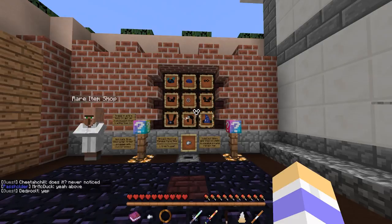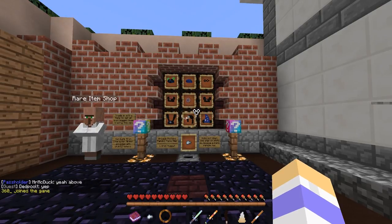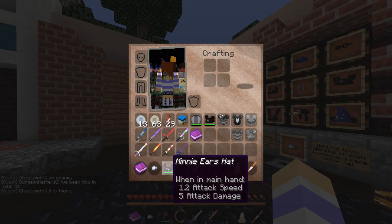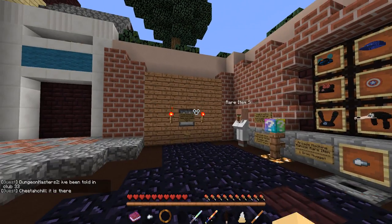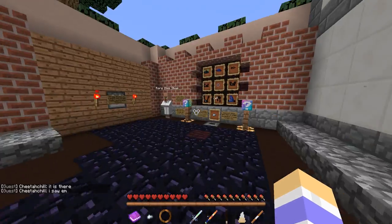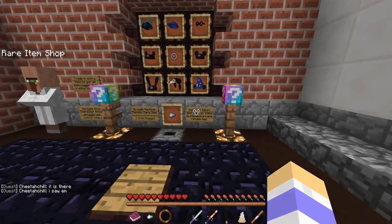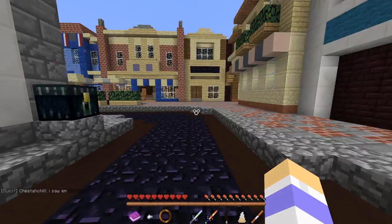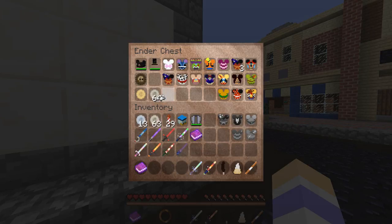All right, here we go — let's try our odds again. Yes! That's the one I wanted! I got the Minnie Mouse hat! Look guys, I can wear my Minnie Mouse one — I'm so happy! You can see all the different ones you can get. I'm going to keep this extra one just in case, so I'll put it in my secret ender chest where no one can take it.